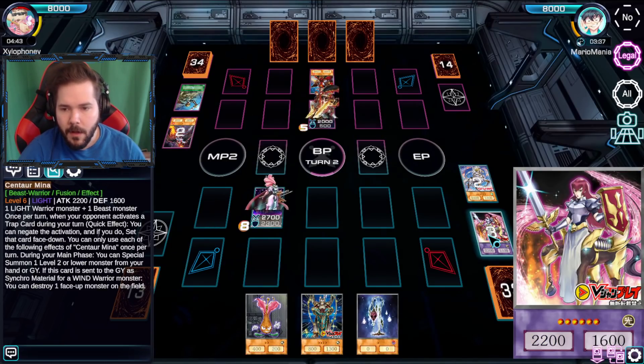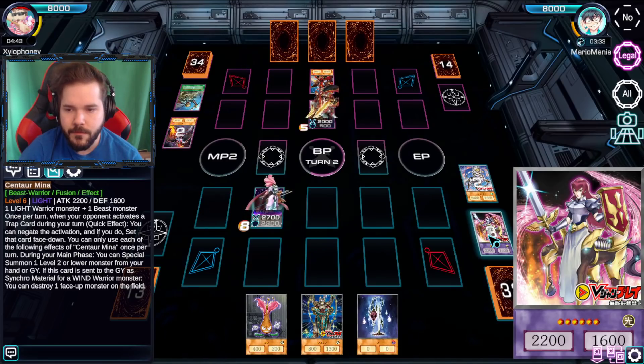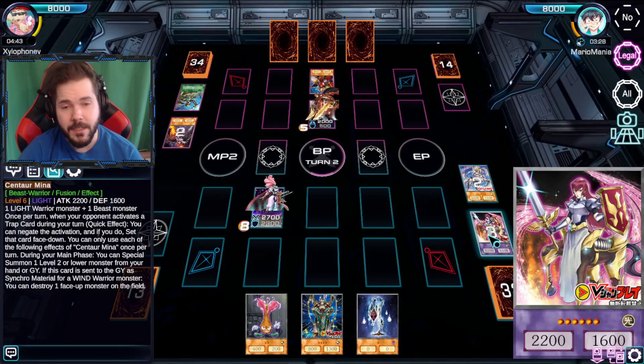Why didn't you get to destroy a card though? Let's see what the specifics are - oh, this card is sent to the graveyard as a material for a wind monster. Okay. Yeah, wasn't sure if it would work like that. Regardless, it's the one I would have preferred to lose.